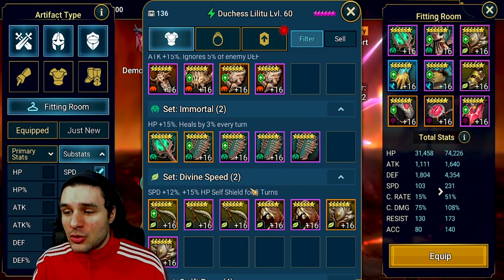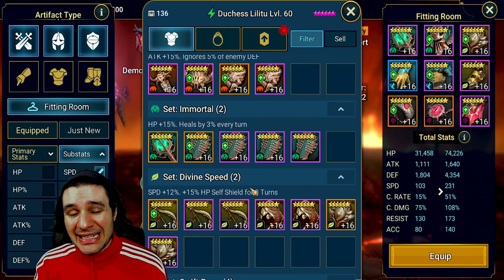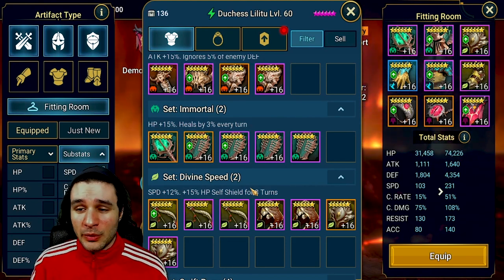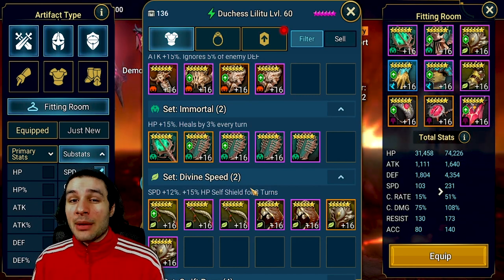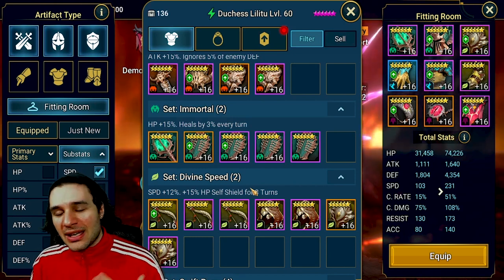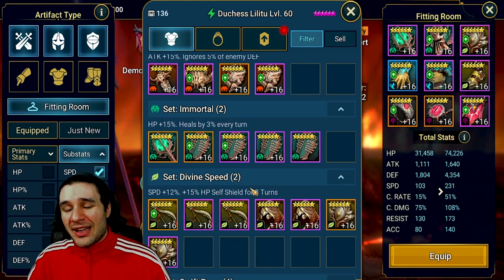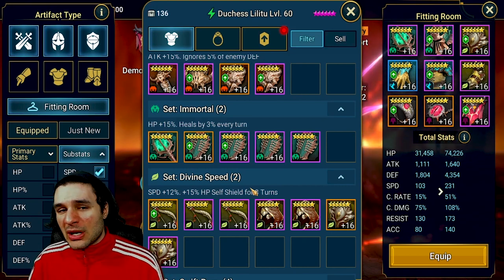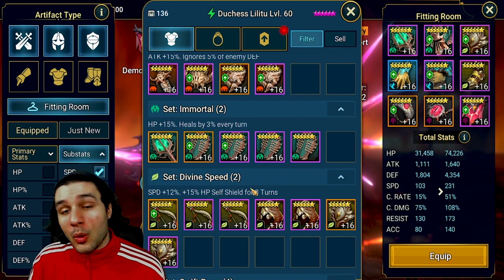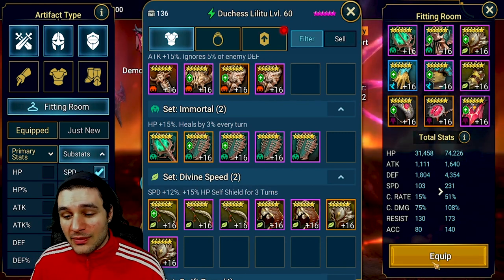This is a very solid overall Duchess build for pretty much any content outside of arena. If you wanted to do arena, there are much different ways to build Duchess — Swift Parry is probably the most common. You can go the resistance route, but I really wouldn't recommend it because you'd need a ton of resistance, especially now that we have so many increased accuracy champions. If you want to build her for arena, either make her as fast as possible or put her in Swift Parry and try to make her tanky in that set.